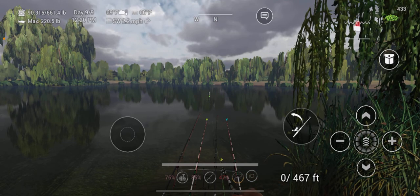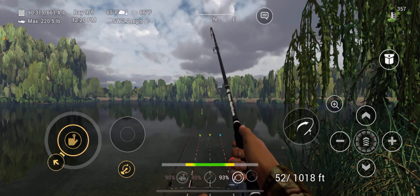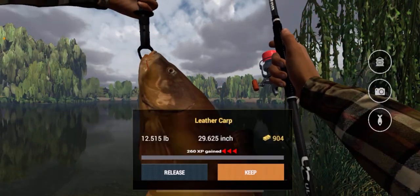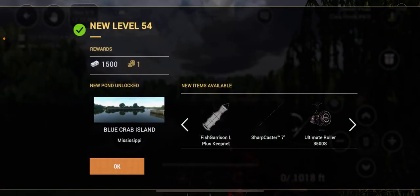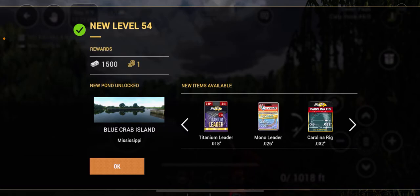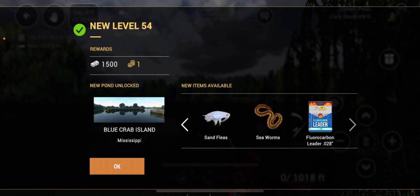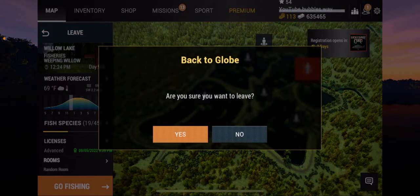It is so close — just one trophy, or a unique will definitely make us level up. I can't remember exactly what we unlock at level 54 since it's been a while since I was a low level. And here we go — level 54! We unlock the Sharp Caster, a new net is now available, stronger leaders, new baits unlocked, and we've unlocked Blue Crab Island. We also get 1500 cash and one bait coin.